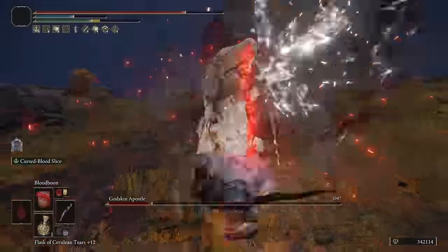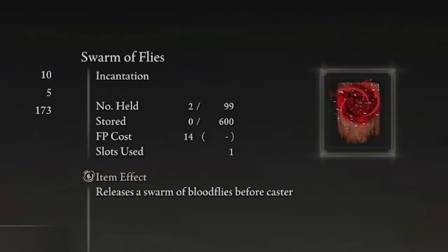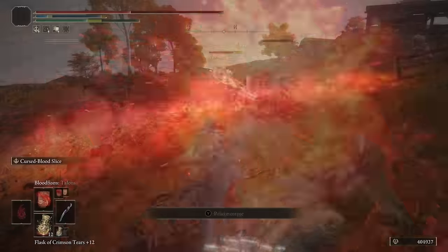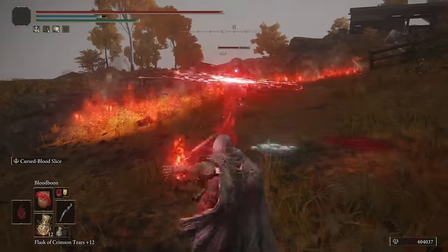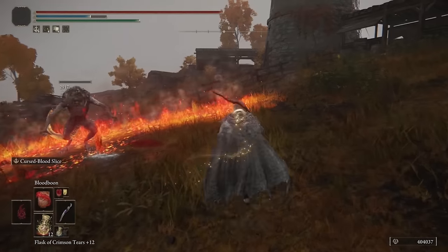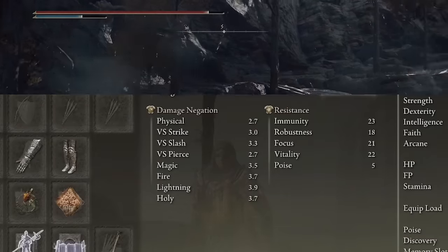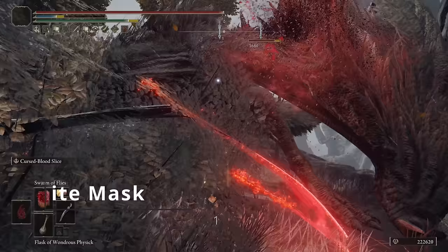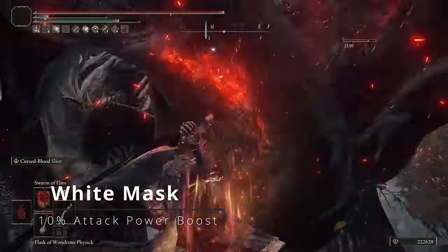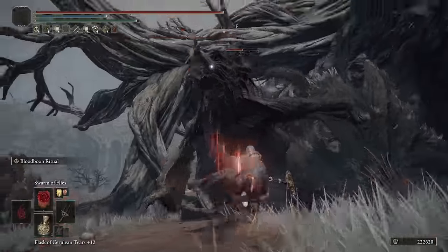For our incantations, you're going to use Bloodflame Talons, Bloodboon, and Swarm of Flies. All of these cause Hemorrhage to build on your enemy as well as hitting them with fire damage. If you have extra Faith, you can also use Flame, Grant Me Strength, and Golden Vow to buff yourself. For armor, you can use whatever you want as long as you equip the White Mask, which gives you a 10% damage increase anytime Bloodloss is in the vicinity — and this build relies heavily on Bloodloss.